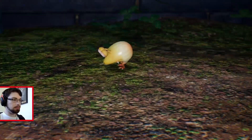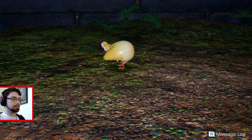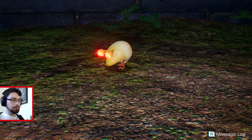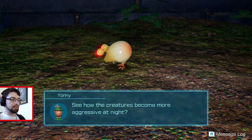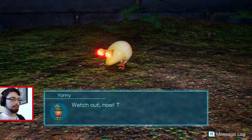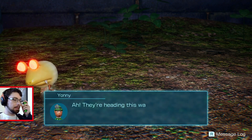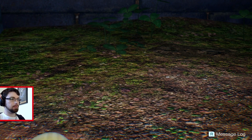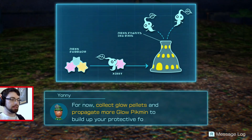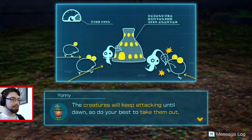Don't take your eyes off the Aluminol. It's about that time, new blood. Glow Eyes. Death Glow Eyes. See how the creatures become more aggressive at night? They're drawn in here by that irresistible glow. They'll come for the Aluminol, so don't let them break it. They're heading this way. Collect Glow Pellets and propagate more Glow Pikmin to build up your protective forces. The creatures will keep attacking until dawn, so do your best to take them out.